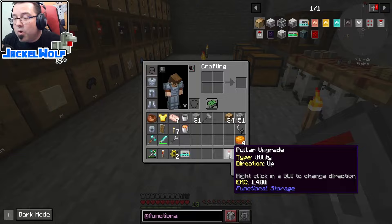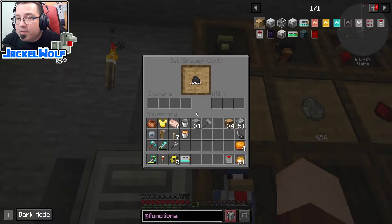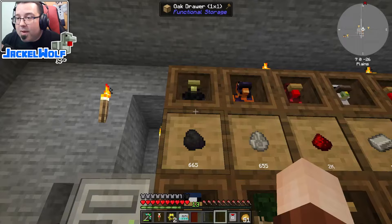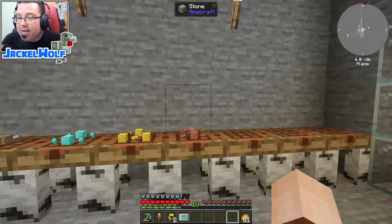We can have it pull from any direction around the block. To add the upgrade to the storage drawer, I can right-click on the frame to open the GUI, then place the upgrade into the utility section. You can see it immediately pulled that coal down — no pipes involved, just the utility card doing it for us. Alternatively, you can just click directly on the functional storage drawer with the upgrade in hand and it gets applied automatically.